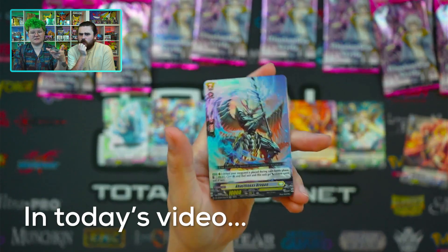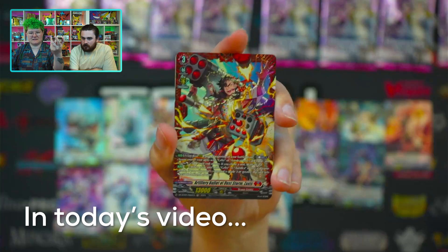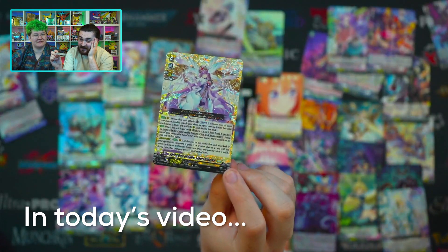Ghastliness Dragon! Oh, look at the foil on that — that's just flat the whole way. That's a very different type of card. Really pretty. Aurora Battle Princess, which is awesome. Fated One! It is a Fated One card.